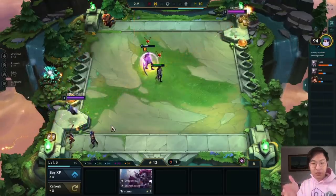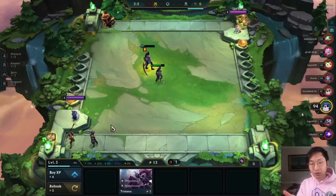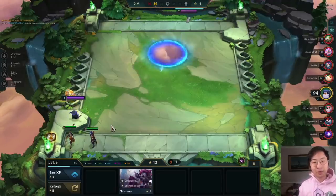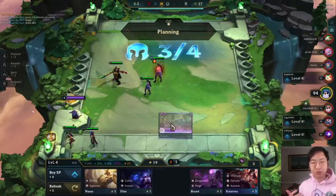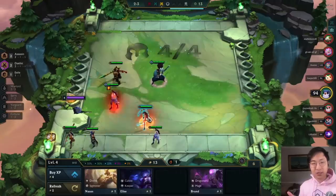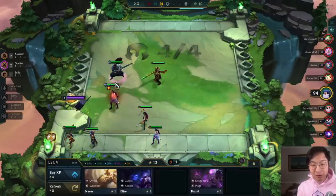Open forting pretty much just means sacrificing your board and your life in order to gain a lot of gold in the long run. We made ten interest right on stage 2-1, and if we could have made it to twenty gold on 2-2 we would have. Open forting is a very effective way to get a lot of gold to find a comp later. A lot of people do a strategy called rolling down on stage 3-2 - you lose the entire early game on a five-game loss streak, then level to six on 3-2 and roll down to find a comp.